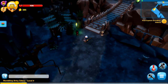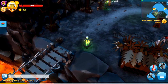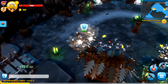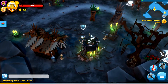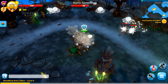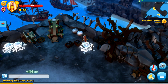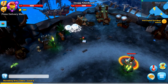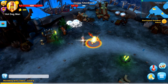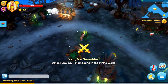A lot of stuff going on through here. Take care of you guys, take you down. Let's take care of these skeletons — there are so many enemies to take out all the time. I see more spiderlings though. Let's see if I can't get rid of them before they even spawn in. Whoa! Who's this? It is the Smuggy Totem Bound — what an interesting name. You're going down, buddy. Yaw, me Smashies!